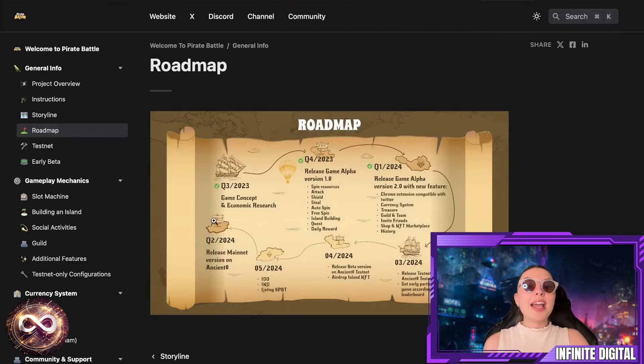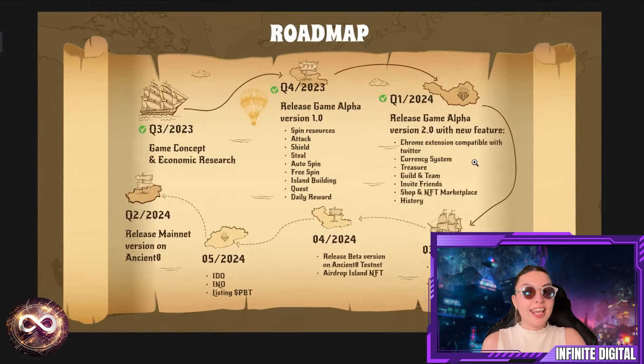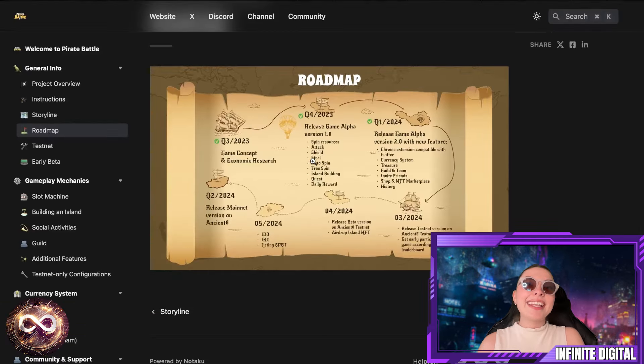We have the roadmap, which is themed to match the game. They've already completed phases from Q3 2023 and Q4 2023. Now they're in phase 3, which is Q1 2024: releasing the Testnet version on Ancient Testnet and getting early participation according to the Testnet leaderboard. In Q4, they have more planned — IDO, INO, and listing of PBT. And Q2 2024 involves releasing the mainnet version on Ancient 8. There's also talk that these guys are going to be leading on Ancient 8, so definitely keep that in mind.